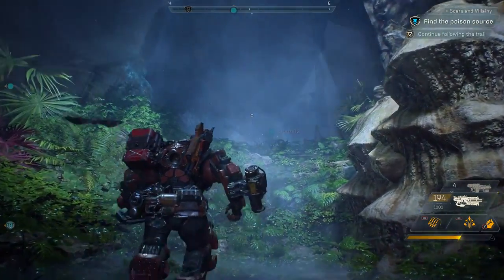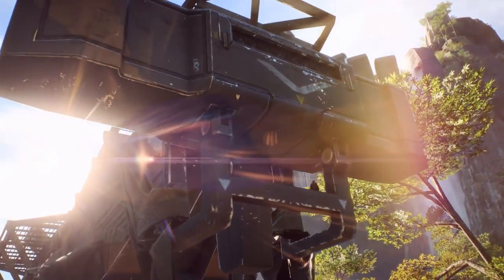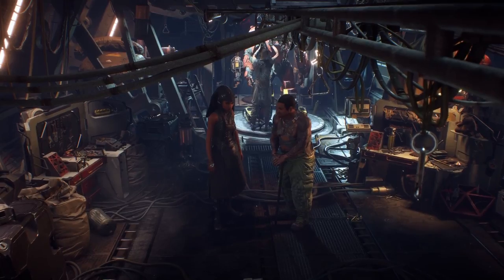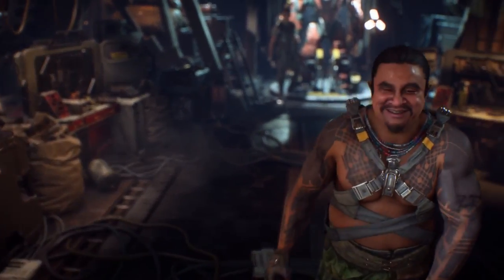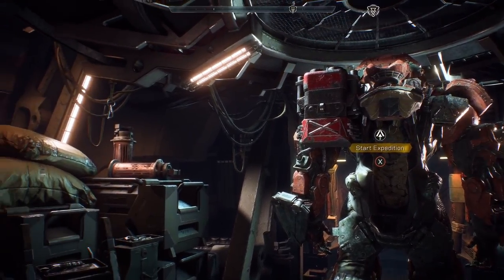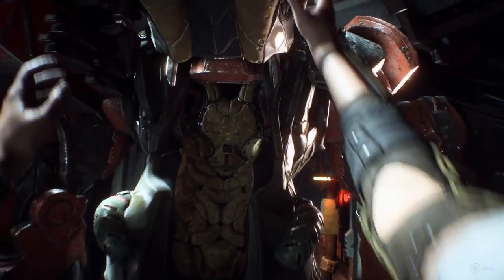Starting off, we get to see NPCs inside the Strider, and this is what I meant by it looking a lot bigger inside than what it seems from the outside. Besides the area we're standing in now, there's actually a top deck which you take stairs to get to that leads to the cockpit, and towards the back there's some kind of storage area. The big part here is that we get to put some voices to faces for the first time, and we get to see the UI along with the world map. You walk up to your javelin in the back on the first floor, hold X to jump in, and this engages the map and menu.